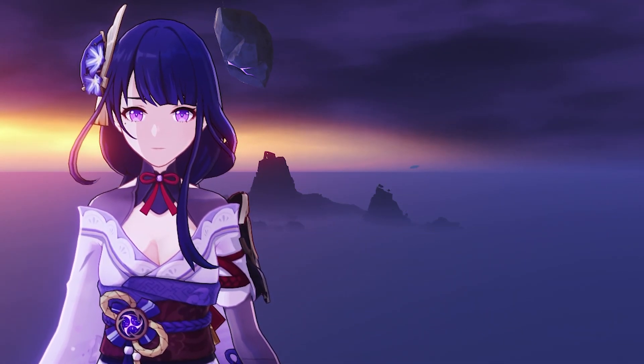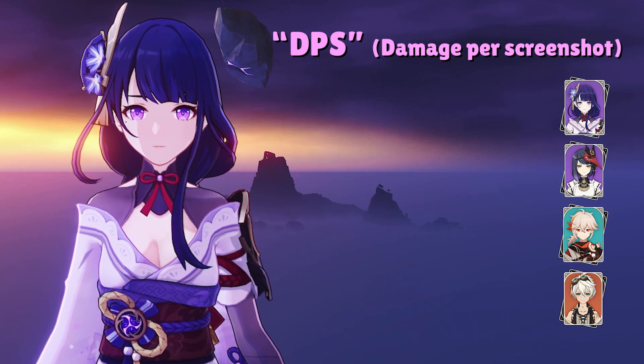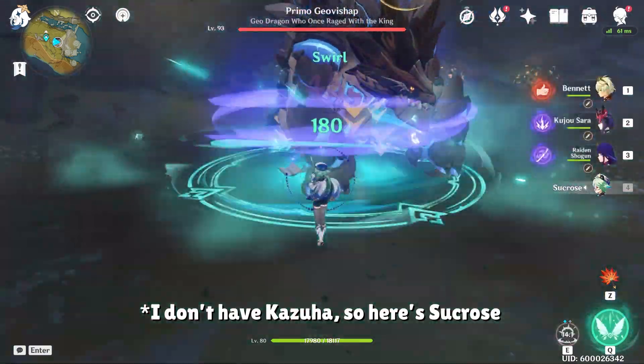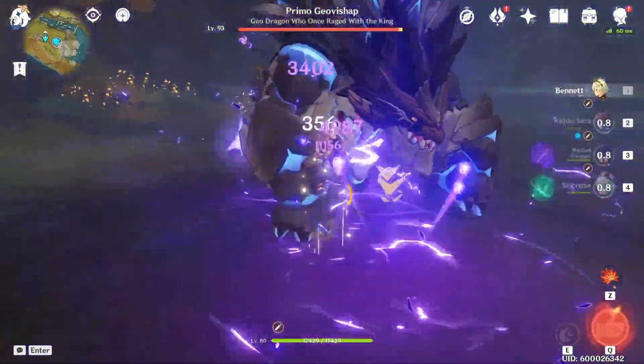Last but not least, if you want the maximum potential for Raiden's elemental burst, we have the team of Raiden Shogun, Kujo Sara, Kazuha, and Bennett. This team is pretty self-explanatory — we basically just funnel all of our buffs into Raiden, then press her elemental burst for a damage number that we can screenshot and post in Discord to make our friends say "what the hell, how'd you do that?"